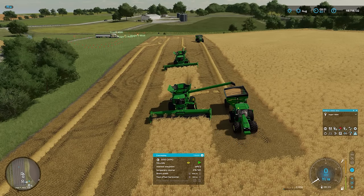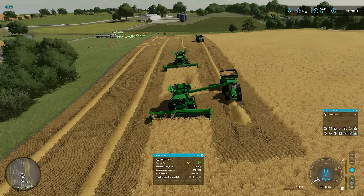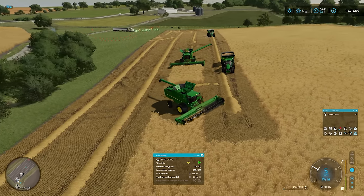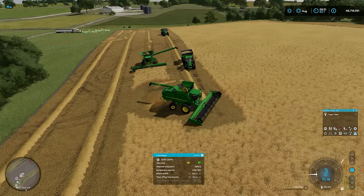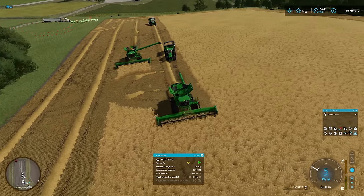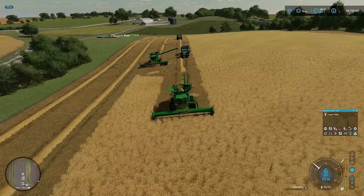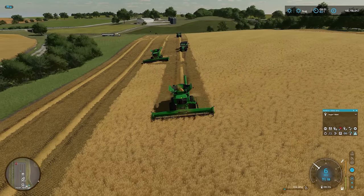They tend not to get in each other's way if you're careful. Auger wagon number one is moving out of the way now. He may trigger the auger on combine two - this is one of the challenges when running them close together. But it looks like it's just a little bit too far away, which is actually what we want. He's just going to sit there and wait until he's needed again. Hopefully auger wagon number two will drive around him when he needs to be triggered.